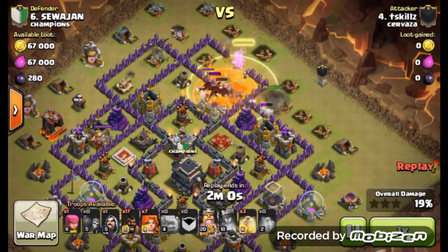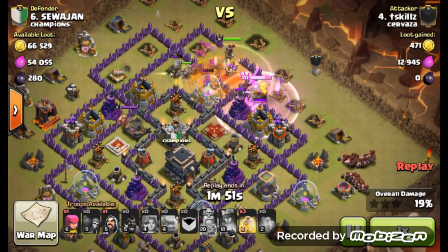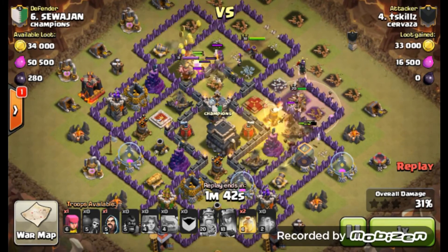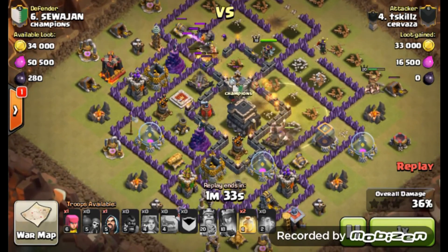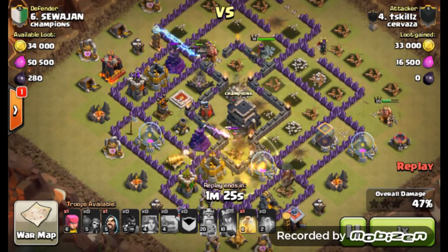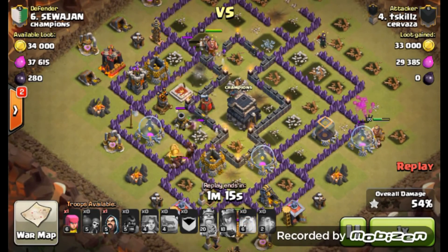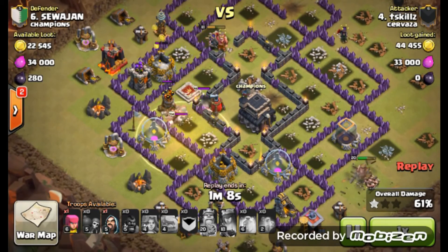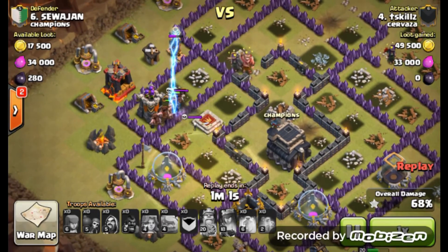She will go down with relative ease. Valkyries are coming in and they are going to hammer away on those defenses in the north. Got the hogs coming in from the east, heal spells coming down. Very nice attack here by Skills. The north side of the base is wiped out. Hogs are coming around in a clockwise motion, dropping the heal spells in, taking out those last lines of defense. Archer queen is still going and she is going to get knocked out.